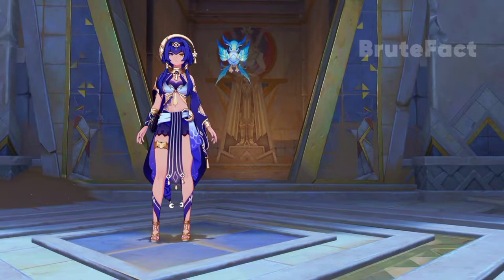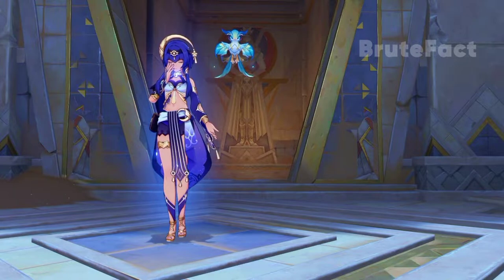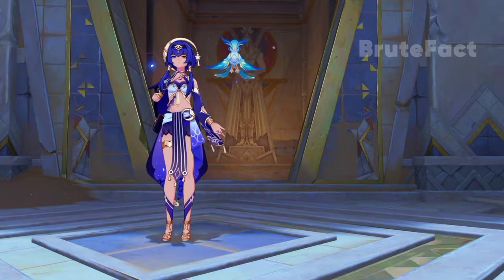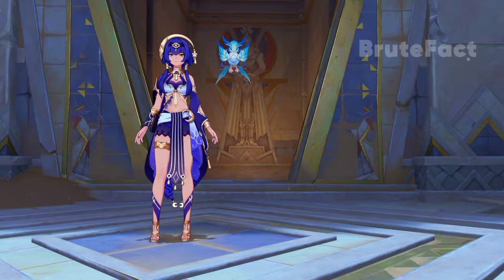What's going on everyone, this is Brute Fact and welcome to my channel. In this video I will share with you how to complete the world quest Golden Slumber Part 2: An Introduction to Indoor Archaeology, and solving the puzzles at Komenu Temple. Note: you need to complete the Lost in the Sands quest first to get this quest.